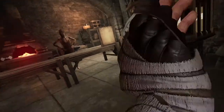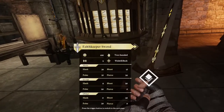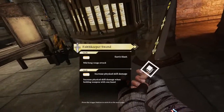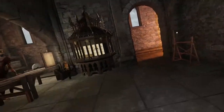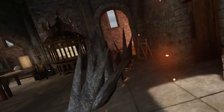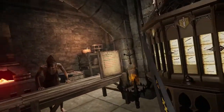These weapons have abilities — when you hover over and use the trigger button, it shows earth slash. So this can be one-handed or two-handed, it uses mana, and it's the earth slash ability. So far I believe you can only have one of these weapons at a time.